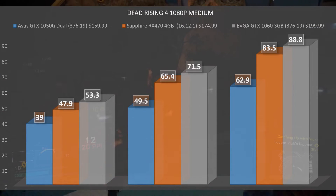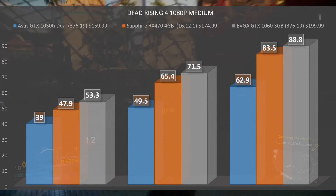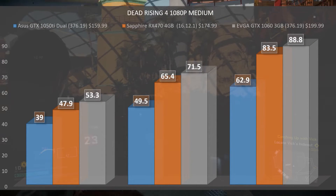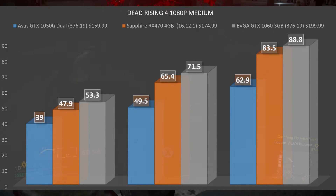Rounding things out at medium settings, the GTX 1060 3 gigabyte had a minimum FPS of 53.3, an average of 71.5, and a max of 88.8.